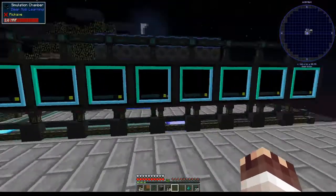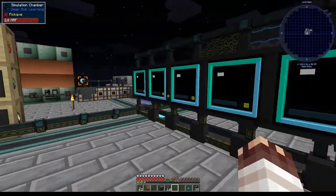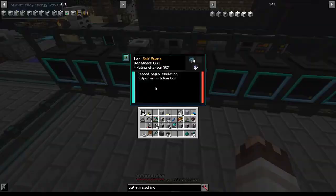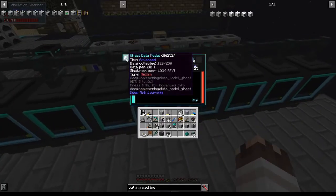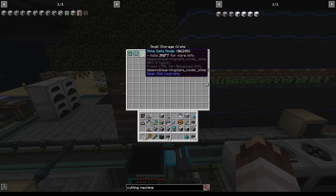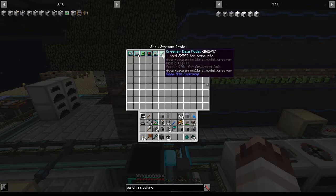Now, to start automating our electronic circuits, we're going to need a number of metals. The models I used: for example, we have the zombie model, which will produce for us iron, and the gas model, which will produce silver. The slime model will give us slime balls, which we can smelt into resin. The spider model will give us copper, and the skeleton model will give us tin.